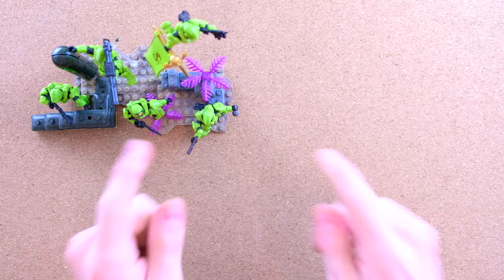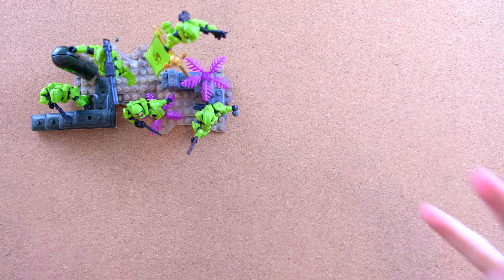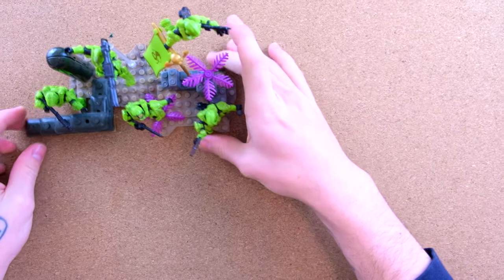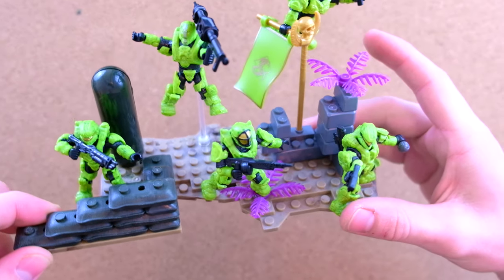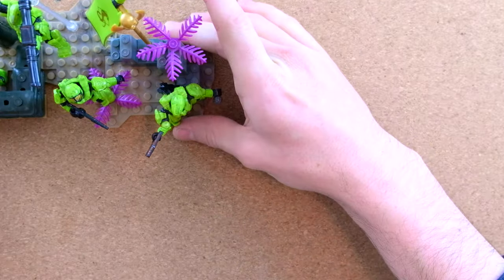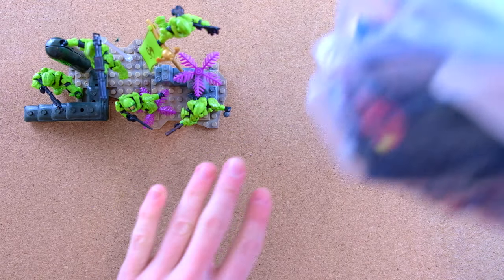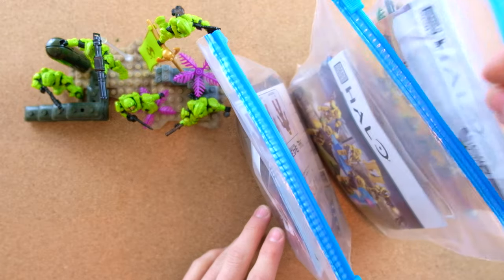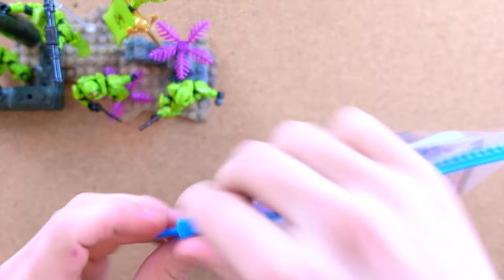Hello once again YouTube and welcome back to The Domain. This is part 2 out of 4 of our Fireteam reviews. In episode 1 we checked out Fireteam Venom in all of its glory — one of the very first Fireteams for Mega to make: 5 figures and a lot of really great accessories, very good value for money. In parts 2, 3 and 4 we're going to check out Crimson, Eagle and Sierra Squad. And today it's Crimson's time to shine.